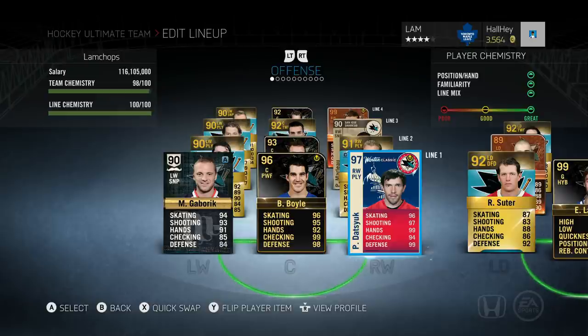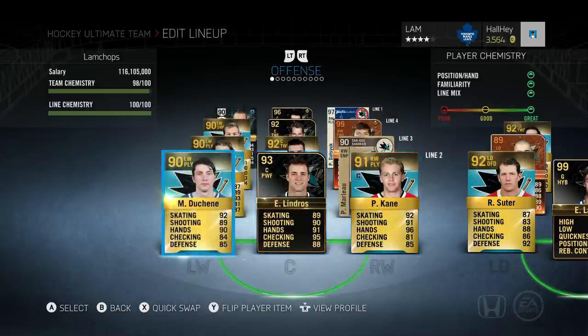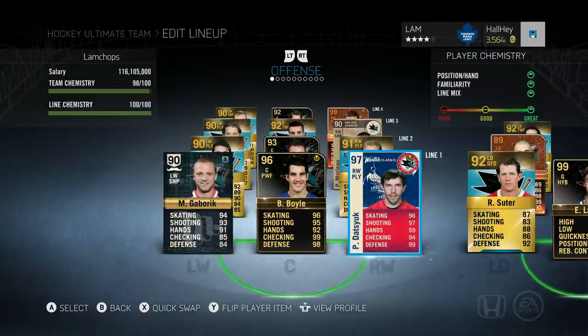Next up is Pavel Datsyuk - he's one of those players that's pretty typical every single year. He is 92 overall on the Winter Classic card, which is a three-point raise off his base card. His stats are roughly 91 skating, 92 shooting, 94 hands, 94 defense, and 89 checking. He's worth about 700,000, so I wouldn't mind selling him and using that money to upgrade other players like Patrick Kane, Matthew Shane, or Claude Giroux. That's my first line - a very solid line that gets me a ton of goals.